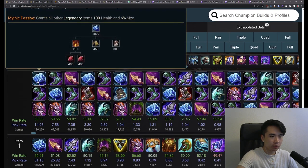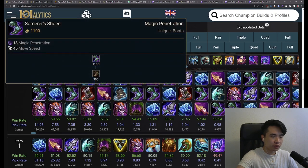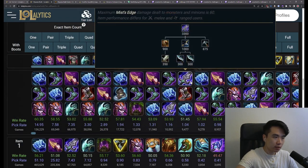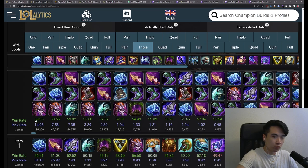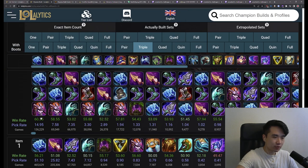Mainly because of one build: the AP Bruiser build — the Frostfire, Sword Shoes, Demonic. Boots are flexible, but compared to the counterparts, the full AP build and the AD Shyvana build, you can clearly see that once you get to these items, you have that 60% win rate. That is just such a high number.